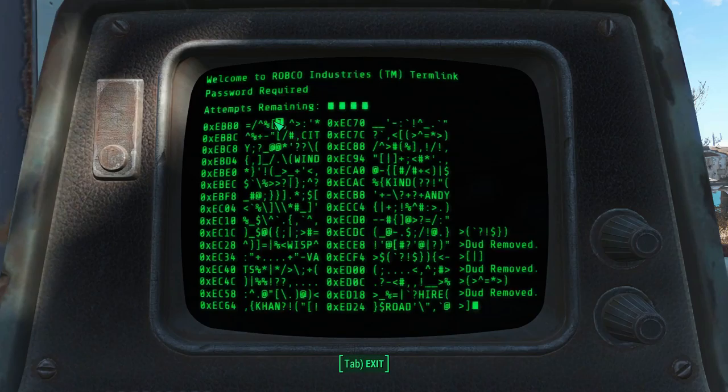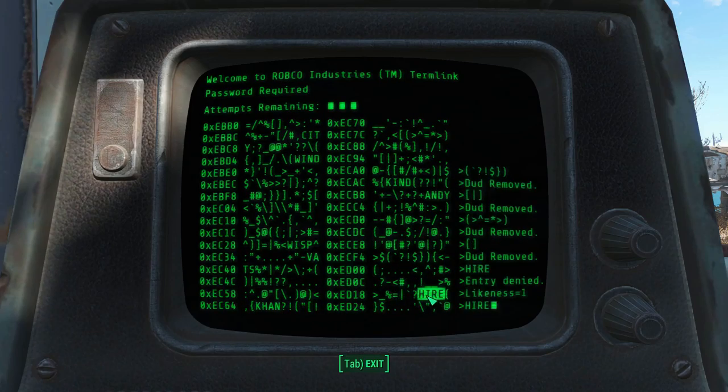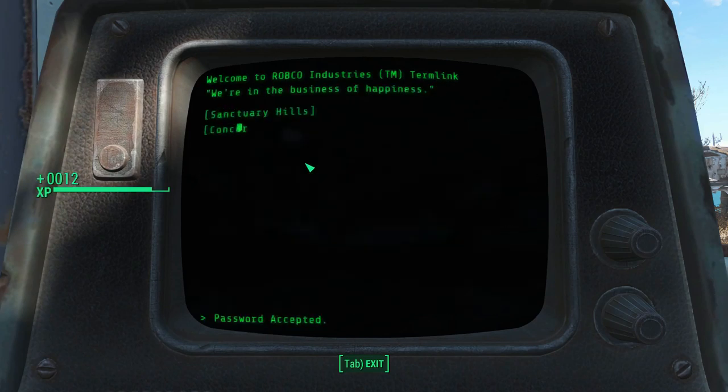Is it more intelligent or will it still do the thing where it tries to refill your allotment when you haven't used any? Likeness equals one — so basically one match. That rules out CON. WISP is possible, but so is WIND and KIND. Wait — WISP, likeness 2. Sweet. Password accepted.